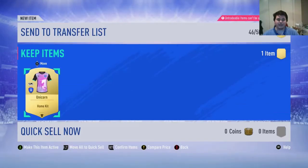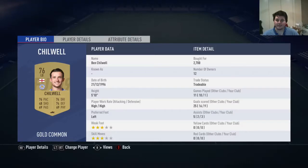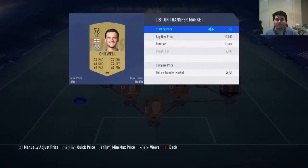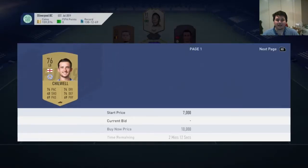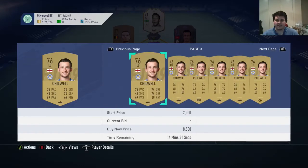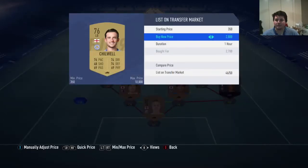Now that we have the kit, there are only two more steps. First, you need to decide what to do with the kit — I'm going to send it to my club because it clashes a bit with my red kit. And the final thing we need to do is sell Ben Chilwell for a nice amount of coins before his price goes back down when everyone has completed his SBC. You need to make sure you sell him, because if you keep him you're just going to lose 3k. So I'm going to list him for about 3,000 coins and he should eventually sell, and we won't even lose any coins from tax.